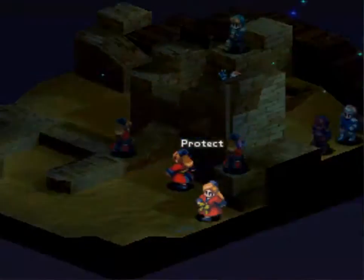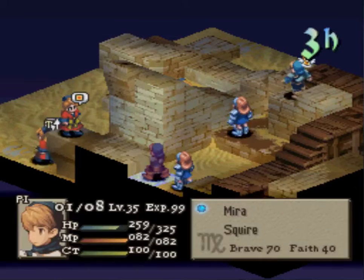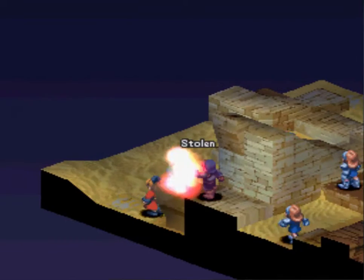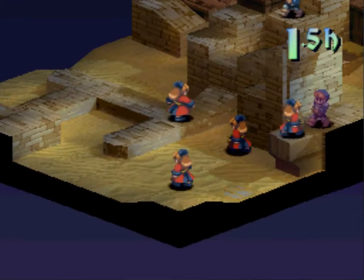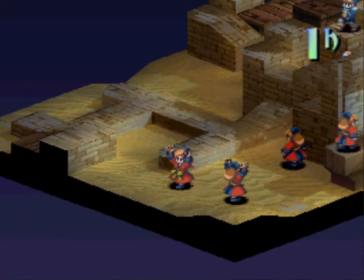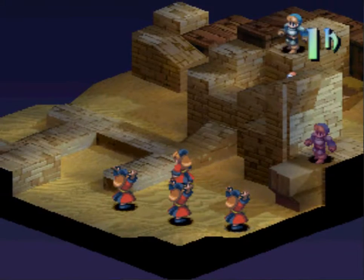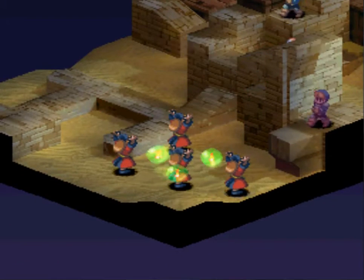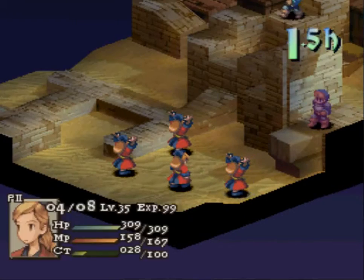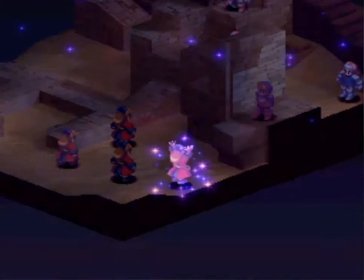That puts Rex in a pretty good spot. The male Squires both hit very hard. Damage Split, Auto Potion minimizing damage so far. Oh, steal accessory! That could have been very relevant. Moogle to heal up — wow, big numbers! The sleep lands, it's pretty huge, and the shell too.